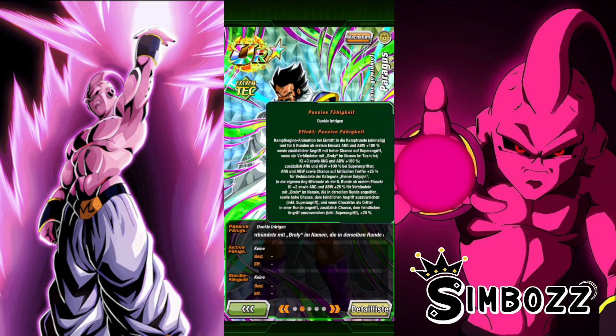As far as passives, there is quite a lot to go through. He has an entrance animation which activates once only. When it activates, Attack and Defense get an increase by plus 100%, and he also launches an additional attack that has a high chance of becoming a super attack. For five turns from the character's entry turn, when there is an ally whose name includes Broly on the team, Attack and Defense plus 180%, plus an additional Attack and Defense plus 100% when performing a super attack.